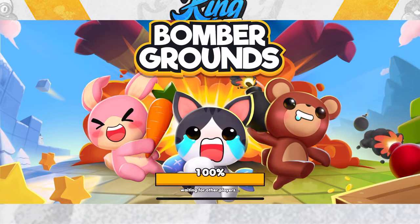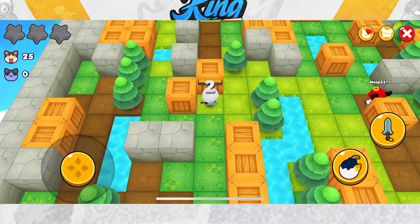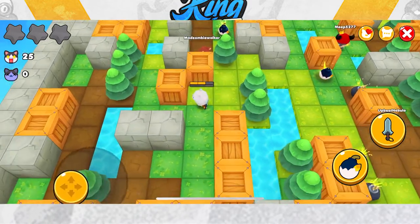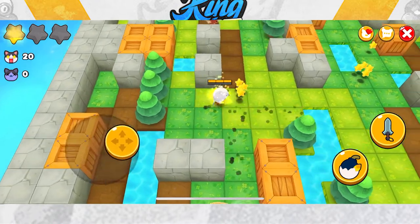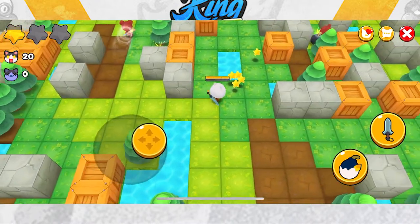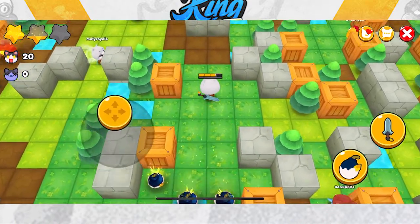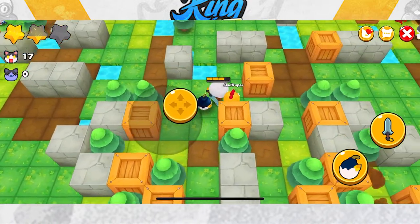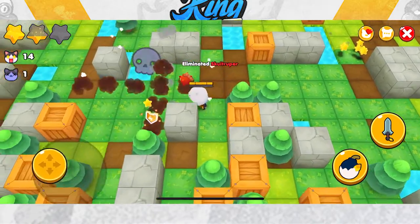Now that we're loading into a game, tip number one: figure out what type of player you are. In Brawl Stars there are different game modes, and it's proven that you do better in game modes you enjoy. For example, I win a lot more in Brawl Ball and tend to lose in Showdown because I dislike playing it. Let's get this easy kill on this guy real quick — thank you for the kill, kind stranger.